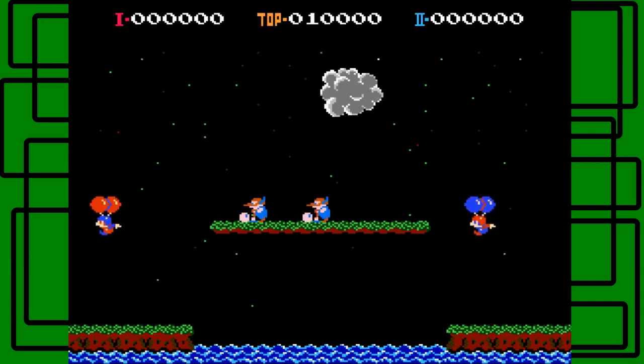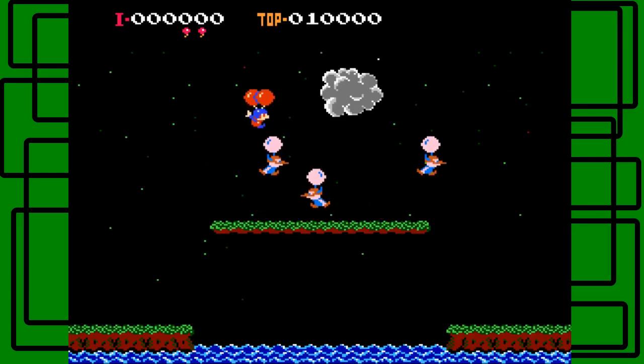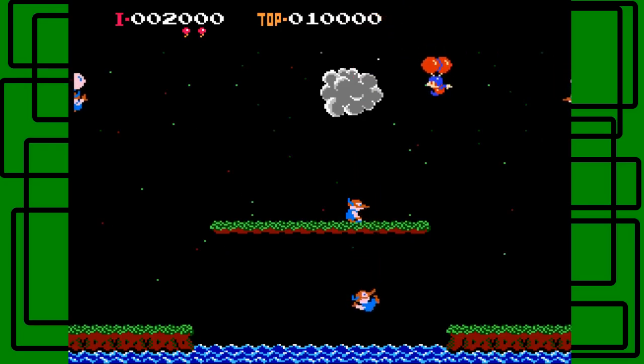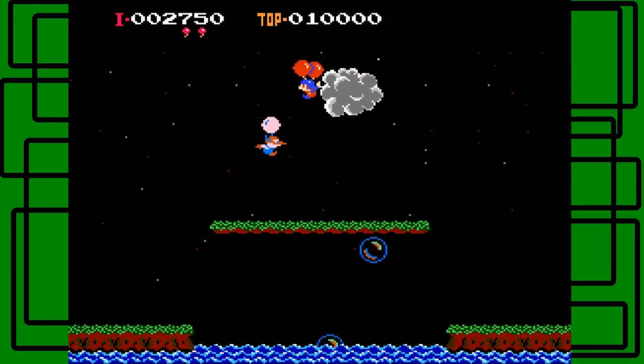Let's do one player game, of course, and I'll have a second player with me. Just take out his balloons, so we have to be pretty cool about it. We have to be sneaky too. I have to knock him out. There we go. Got him.